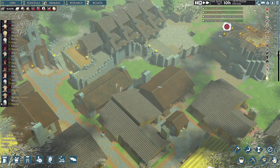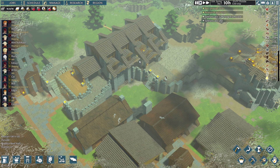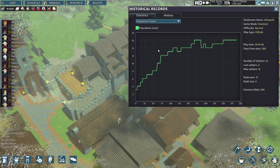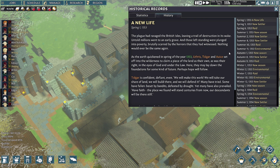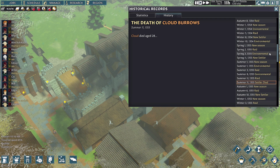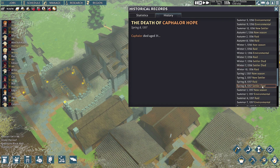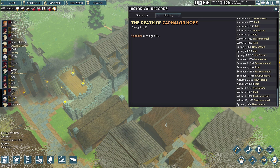We are at the population cap, everyone. I'm still adding your suggestions for names to the list, and if we lose one, I'll start naming people after you guys again. But for now we're kind of at the end of recruitment. We can go into historical records and see our population go up and down. Max settlers is 16, and we've lost a total of four throughout. Cloud died in 1355, and we're all the way at 1359, so Cloud has been gone for quite a while. Uthrys Jax died in 1356, and then a year later, Caffalor died in some sort of raid I was not paying attention to.